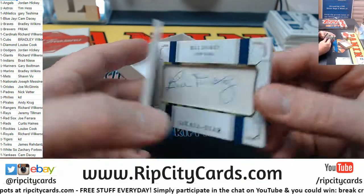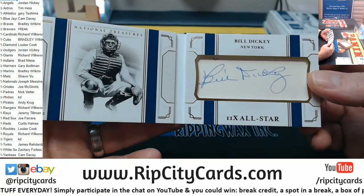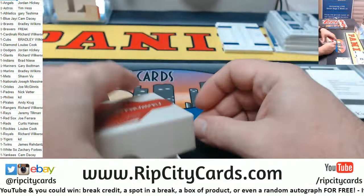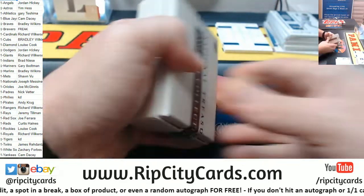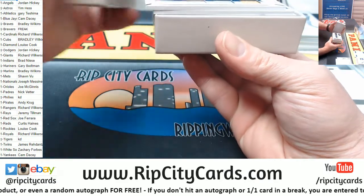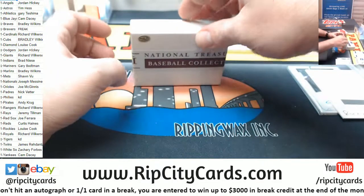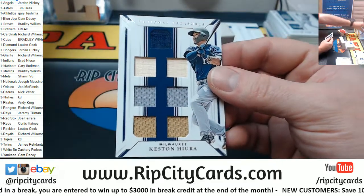And Bill Dickey, 6 out of 10, cut signatures, New York baseball organization. Dude, I thought he was dead — I'm not gonna lie, I thought he was dead. All right, casting to 99 for the Brewers.